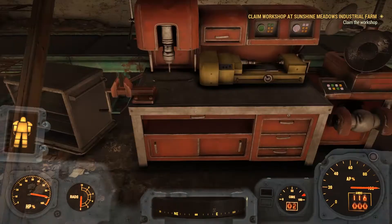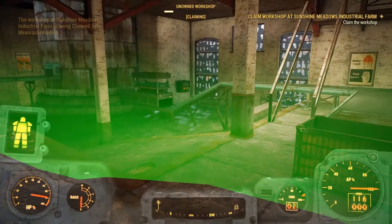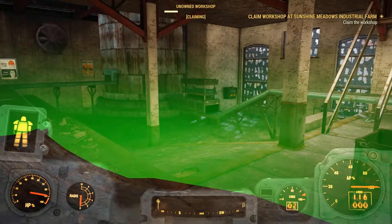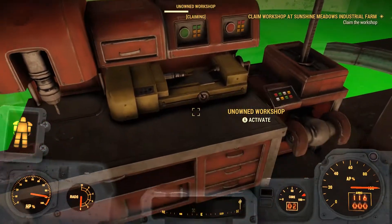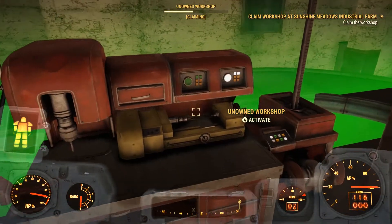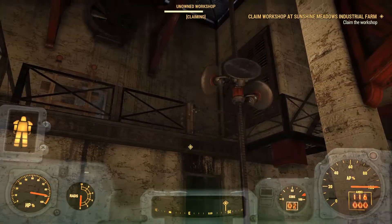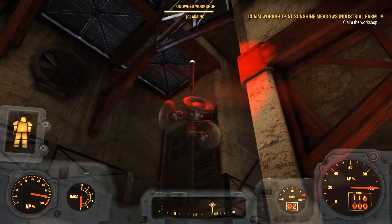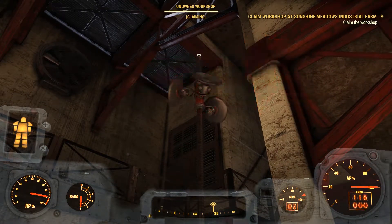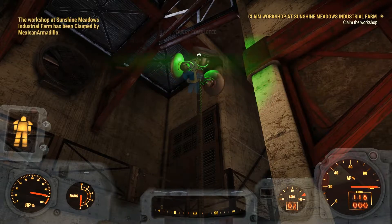The main attraction of this workshop to me is the food processor. So if you're new to workshops and you're new to this game, all you gotta do is come up to this after you've cleared the enemies and spend some caps to activate it — just start capturing it. What that does is you will gain temporary ownership of the workshop until you log out or someone takes it from you.